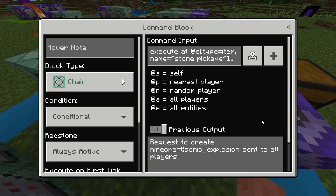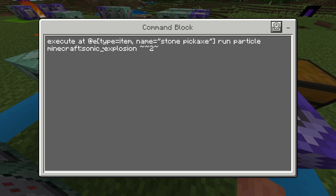The next one — chain, conditional, always active — will trigger whenever it finds those two things. It will execute at any item, at the location of where those items have been found, and run particle Minecraft Sonic Explosion tilde tilde two tilde. This just runs this particle effect, which you can change for whatever you like, just above where the items have been found.